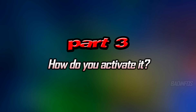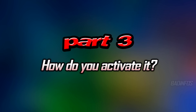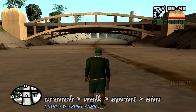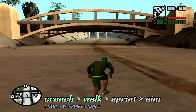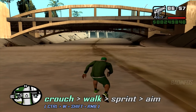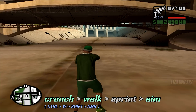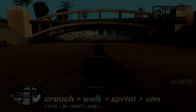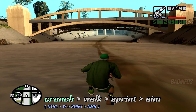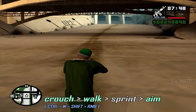Alright, enough tech talk — this is what you all came for. How does this thing actually work? First you need to pick up a weapon which you are certain can be used for sliding, then crouch. After you do, you need to start walking. Whenever you want to start a slide, press the sprint button and immediately after that press the aim button. Congratulations, you can slide now. Let's go through it again in slow motion: crouch, walk, sprint and aim — that's all it takes.